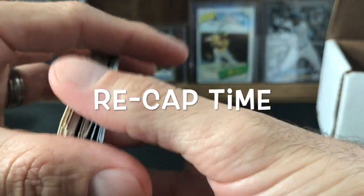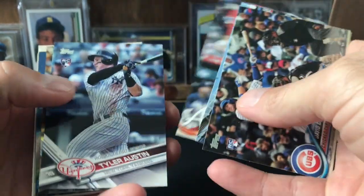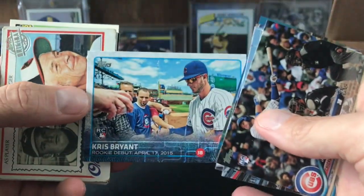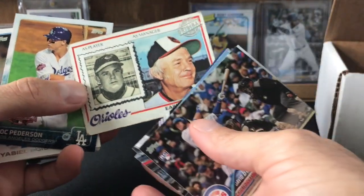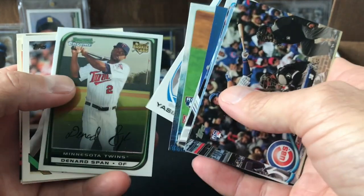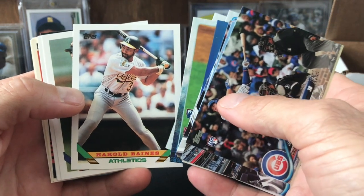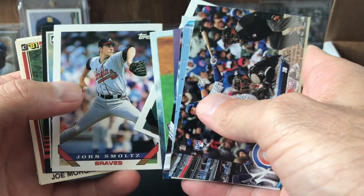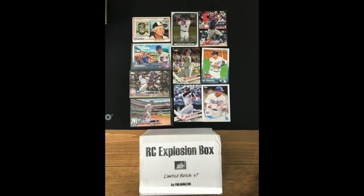I'm going to try to keep all these corners and edges in good shape. Recap: David Bote, Gleyber Torres rookie debut, Ronald Acuña, Tyler Austin, Corey Seager from the Chrome, Byron Buxton from the Chrome pack, Kris Bryant rookie debut — beautiful card. The Earl Weaver buyback is in rough shape. Joc Pederson all-star game rookie, Yasiel Puig rookie debut, Denard Span rookie card out of Bowman 2008, Hall of Famer Harold Baines, Jeff Bagwell, Kevin Mitchell gold, John Smoltz, Robin Yount, Joe Morgan, Jack Morris, and Rod Carew.